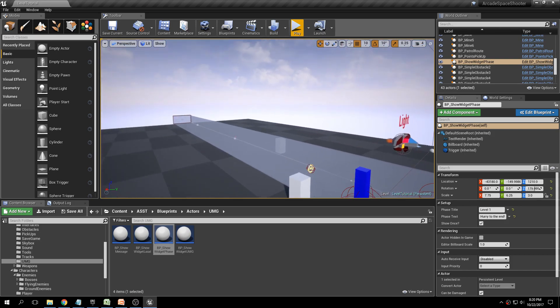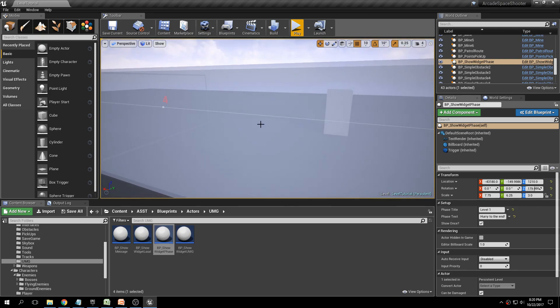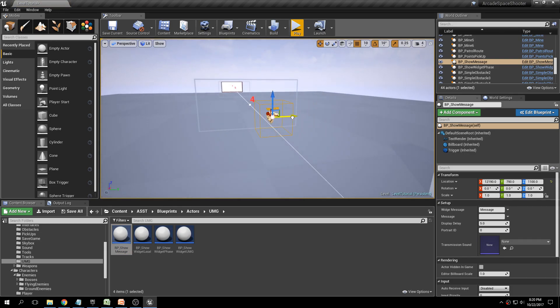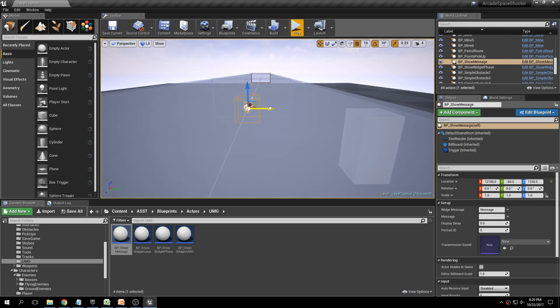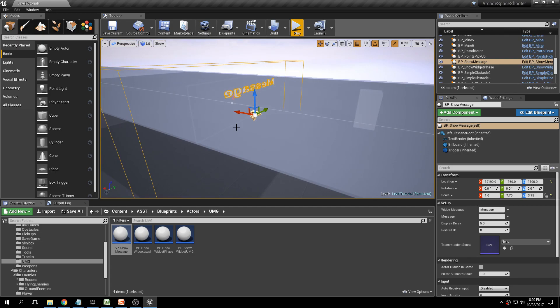Now let's go to the very end of the level and add a message from an NPC. Go to Blueprints and drag VP Show Message to the end of the level. Same as before, scale it up to make sure the player overlaps it. Press R, scale it in Y and Z, then rotate it 180 degrees.